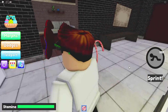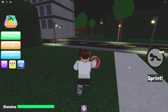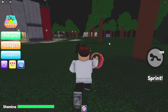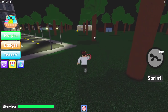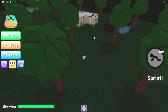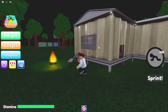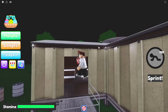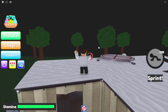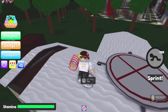Moving on to Sands Piggy. Go ahead and run outside the house and go on over here. Right over here you will see Sands on top of this roof — we've got to get on top of the roof. Get on there, there we go. Sands Piggy — thank you so much.